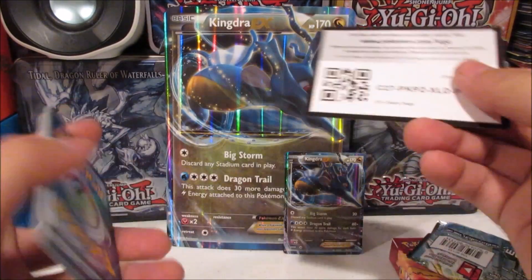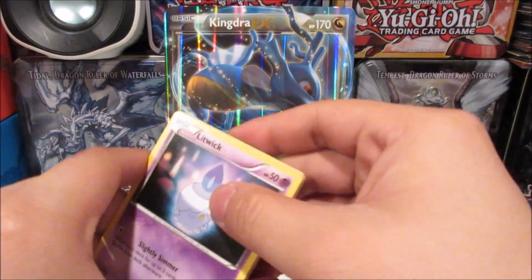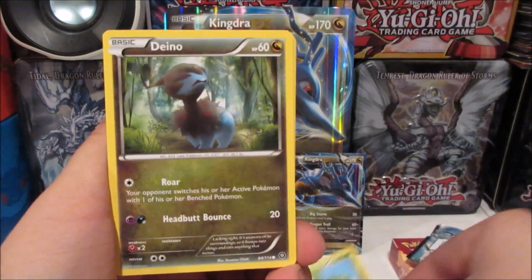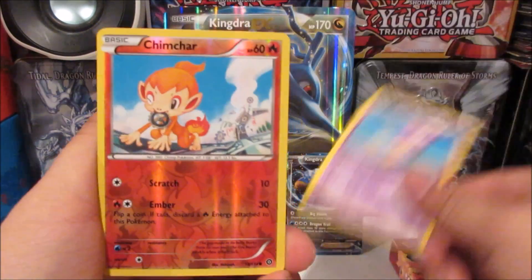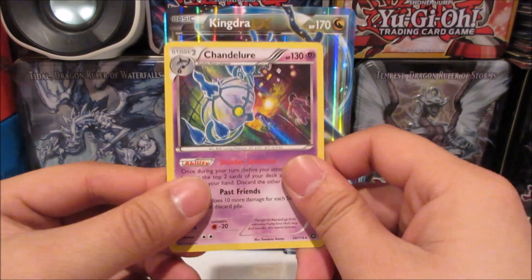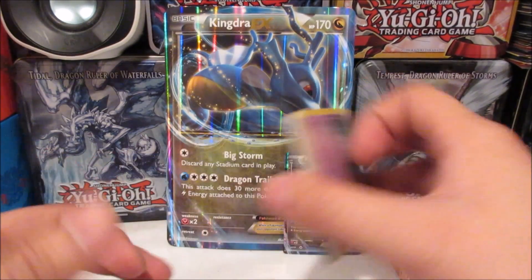I'll give you guys this code as well. So we got a nice Litwick, Hoppip, Litleo, Nosepass, Tangrowth, Fletchinder, Drifblim, a Chimchar reverse, and a Chandelure holo — so we got a holo rare from that pack, not bad! Overall that was a really quick opening since we only had one pack.